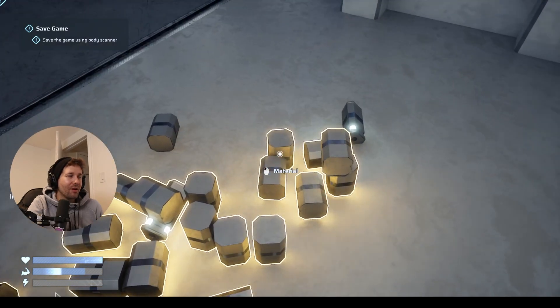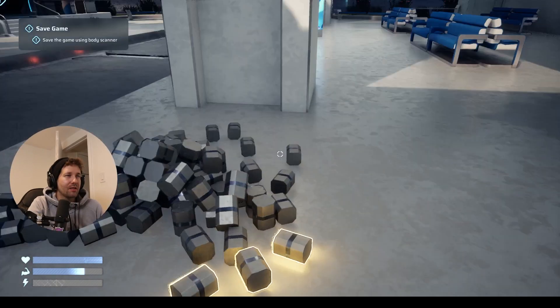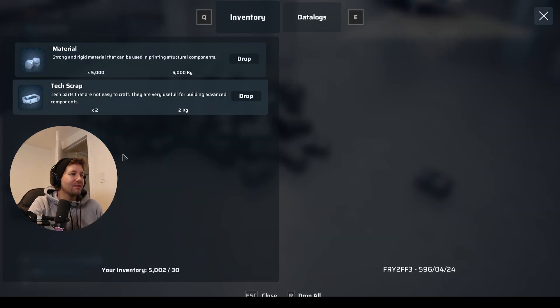That's how you cheat items. If you did that with energy drinks, you could have infinite energy drinks. And I can just go back and give myself 5,000. 5,000. Easy. I have too many items now, just littering them everywhere. That's actually funny.